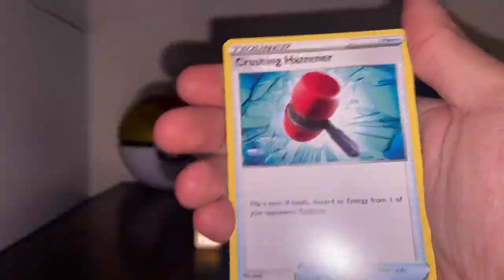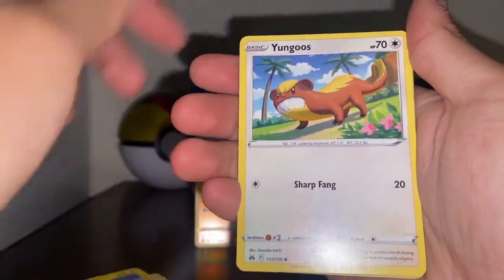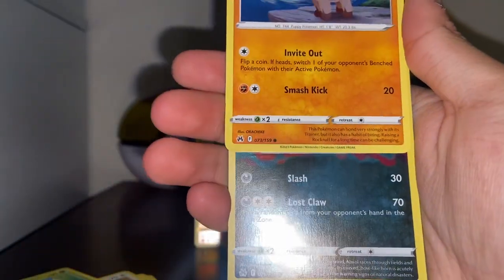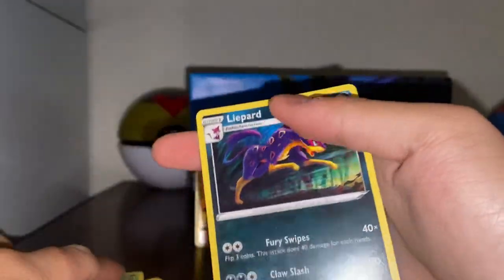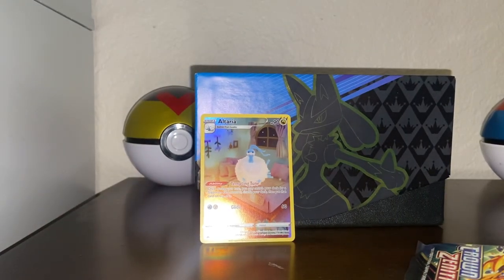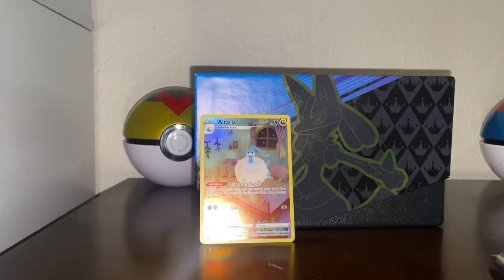We got Leaf Energy, Crushing Hammer, Luxio, Ultra Ball, Emolga, Youngster, Cherubi, Exeggcute, Drizzile, Absol, and a Leopard. Unfortunately, this one didn't get anything notable.